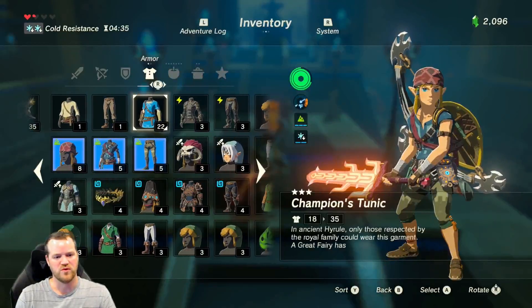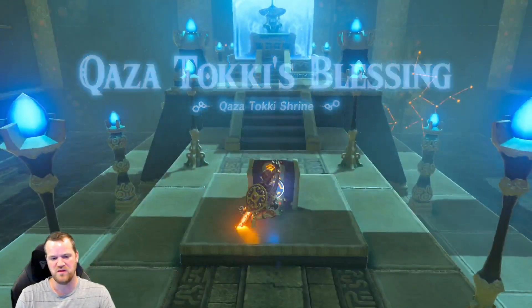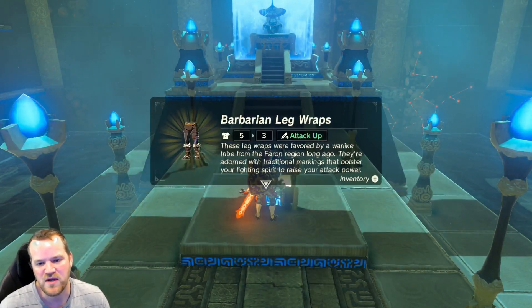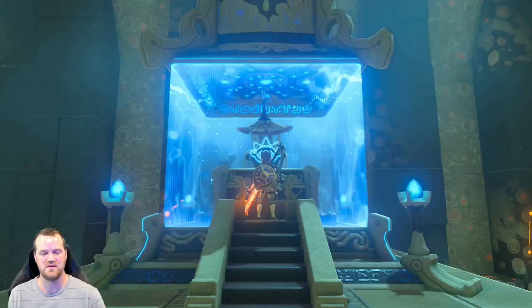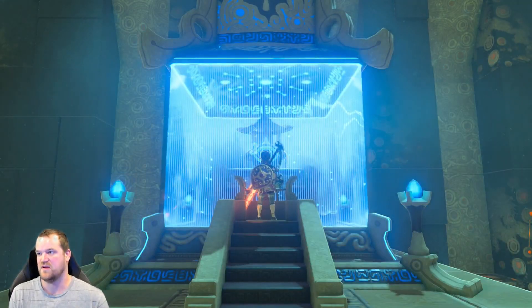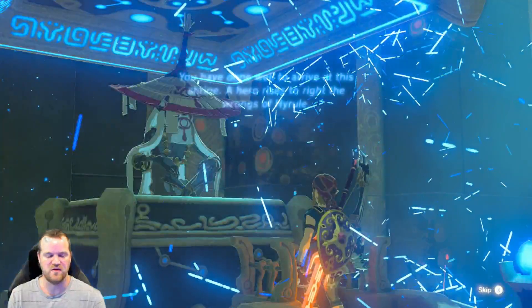It looks like for armor we already have the helm, so this is probably going to be the chest or the leggings. Barbarian leg wraps. What's great about this is you get an attack up boost and I believe you can stack the attack up boosts. So if you have a three attack up meal you can also wear the barbarian and have like a four attack up boost, which is great.